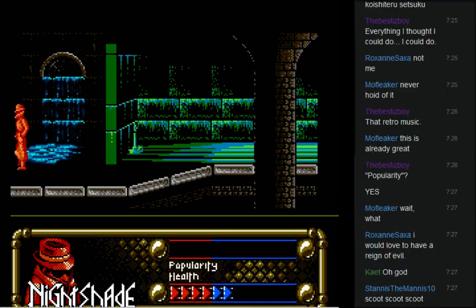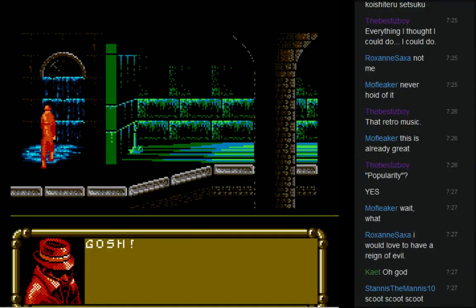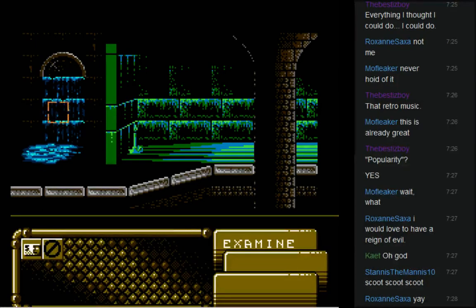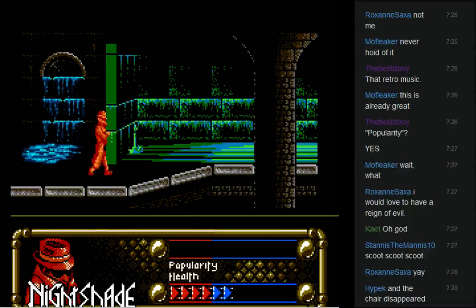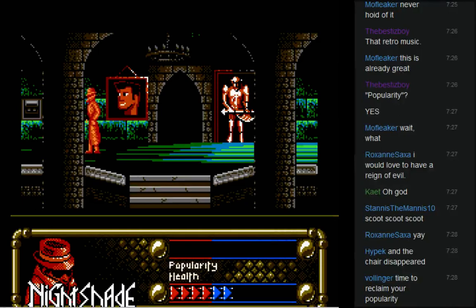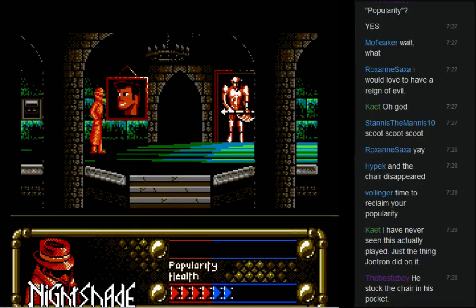Nightshade, the orange menace. Where can we go? Holy crap, these controls are horrible. A puddle — a puddle of water — it's even got things living in it. I don't want to examine anything, game, just quit freaking out. You guys didn't know the regular Nintendo was capable of this, did you? Do I need to turn the game volume down, by the way? On my audio meter it seems really high.